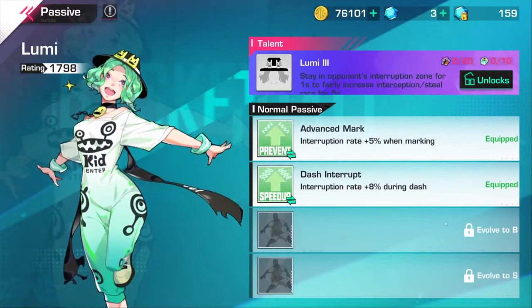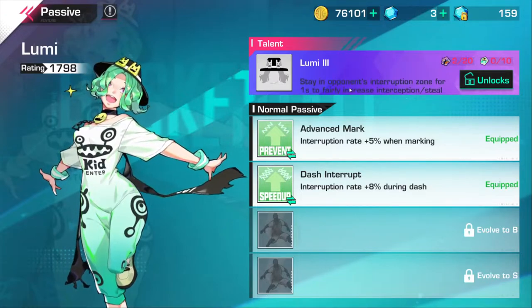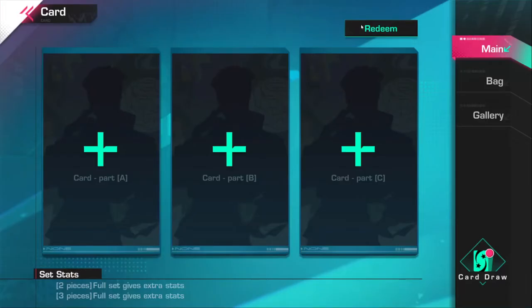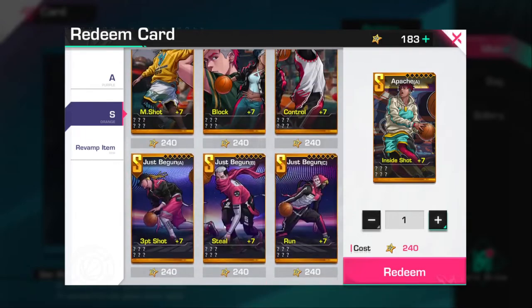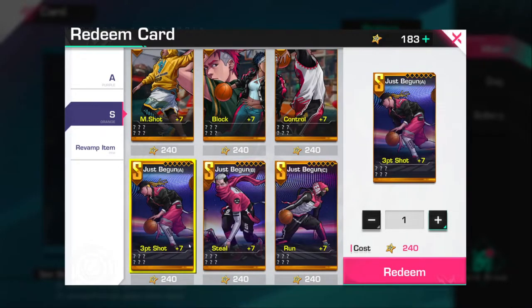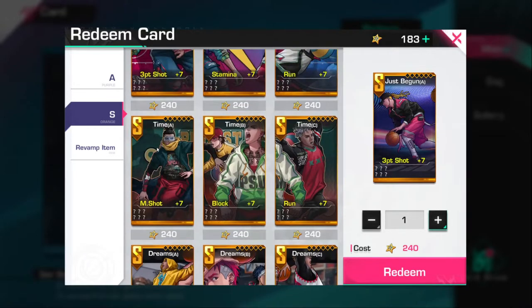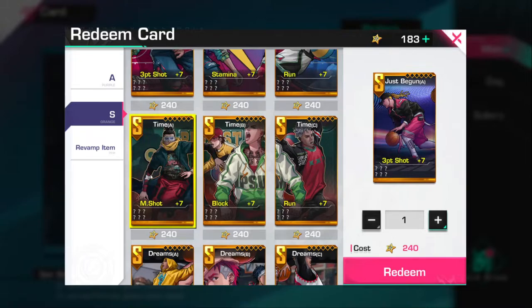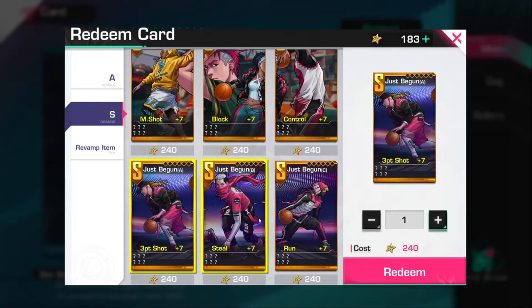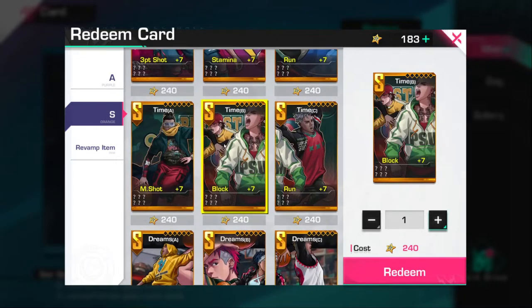Restore stamina and assist steal - you'll have to put on accordingly to your evolve. If you're B-rank and don't know which one to pick, I would put in restore stamina instead of assist steal because you already have high steal and your feature is built around staying in the opponent's interruption zone and getting steals or intercepts. For cards, the best card set for point guard is the Just Begun card set: three-point shot, steal, run speed, and the Time cards with mid shot, block, and run speed. Depending on what kind of point guard you want to play you can go block or stealing, or both.